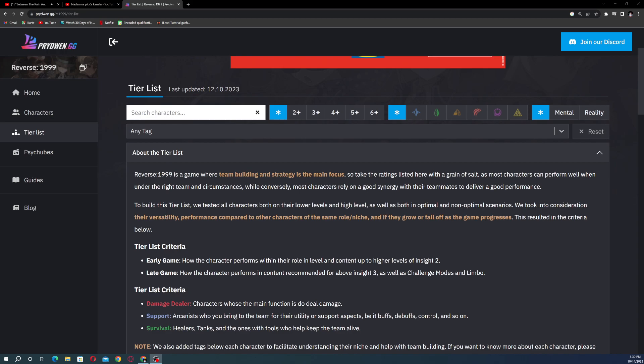Many people are already interested in the Reverse 1999 tier list, so we can know from the get-go which characters to focus on. I'll also be making a re-rolling guide. Massive shout-out to the prydwen.gg website, where the community creates really useful guides for many games. Take this tier list with a grain of salt since it's not my own — but prydwen is a 100% legit website that's been helping the community for a long time.